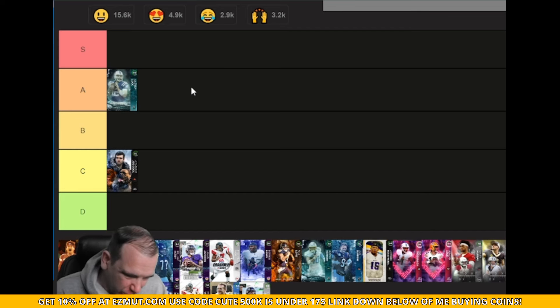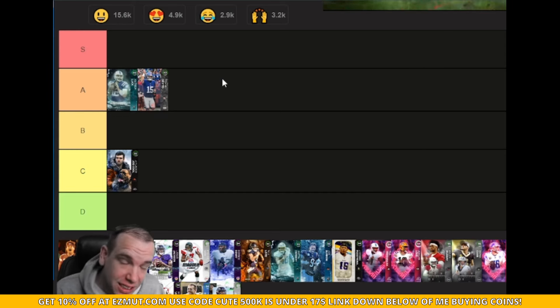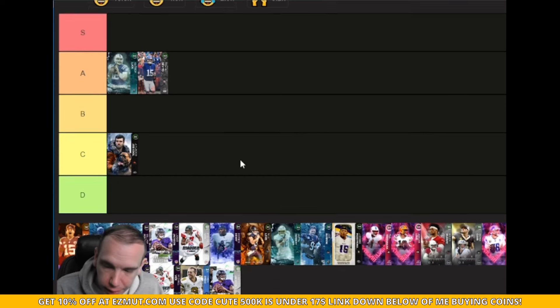Tommy is going to be A-tier. He actually gets pass lead elite and gets hot route for a discount, so he's actually usable. Is he the best? No. Does he have the best release? No. Is he athletic? No. So it depends on your scheme — if you want to run option stuff, he's definitely not your guy.